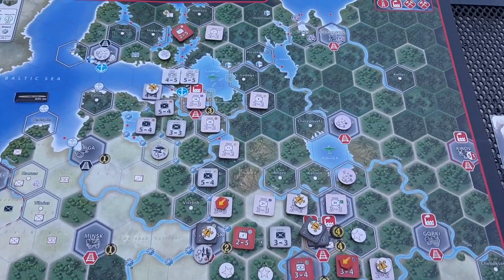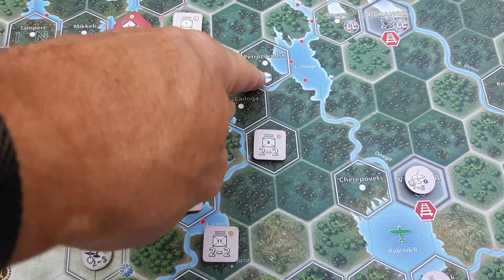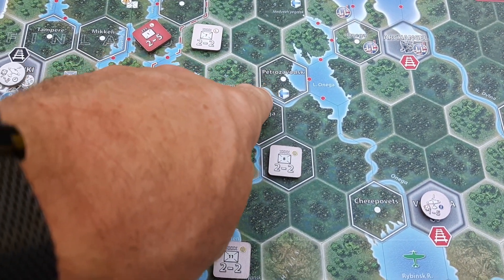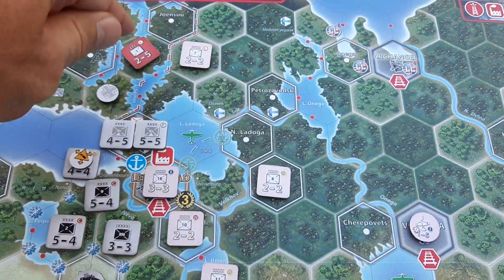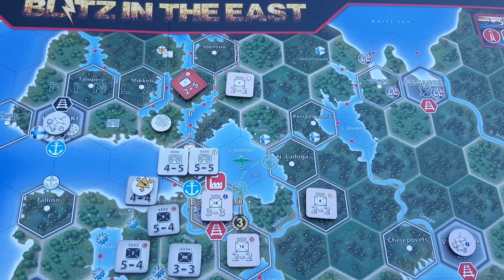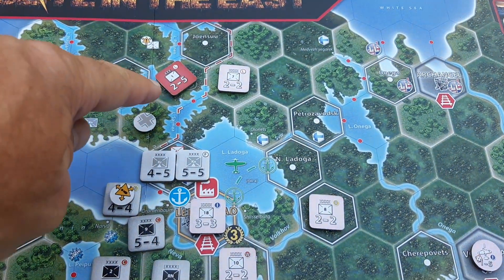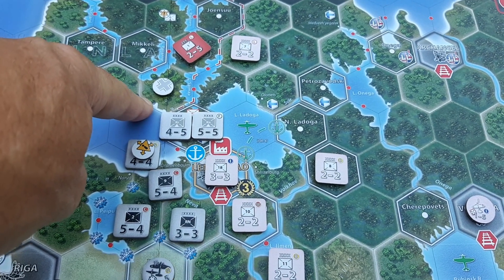The Russians did a couple of interesting things. They put a unit here - it was originally Russian-controlled territory - and they operationally moved a unit from here to here. Operational moves allow a unit to use its full movement points, expending only one point for each hex traversed. So this cavalry unit ended up here,